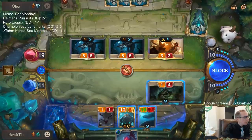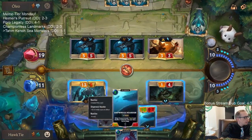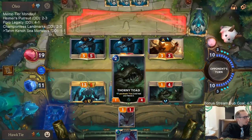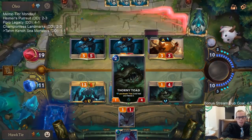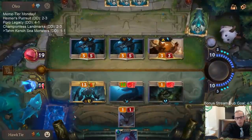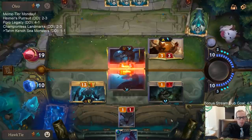We'll block here, and you block, you block. With the Thorny Toad blocking we'll Toss two, so it's got to be treasure — we have two treasures and one Abyssal Eye, so we gotta draw some treasures here.